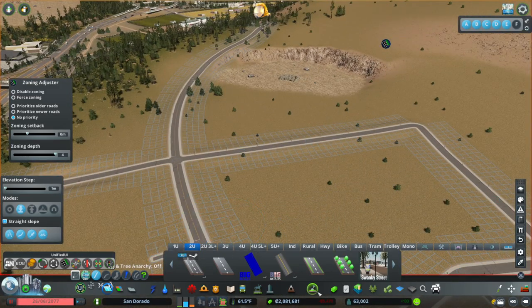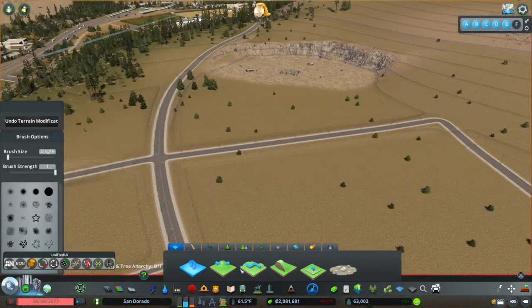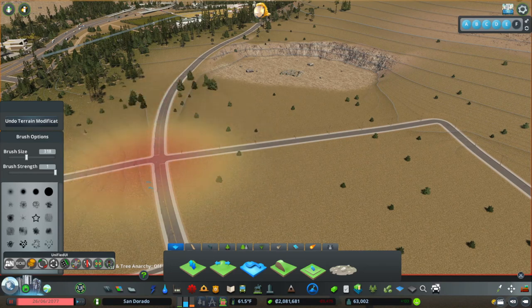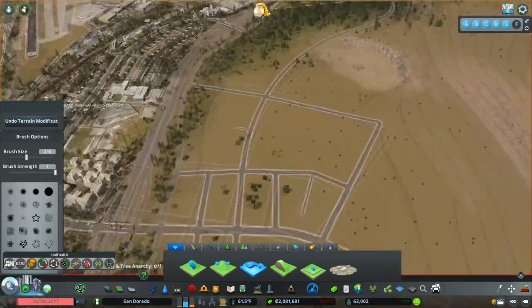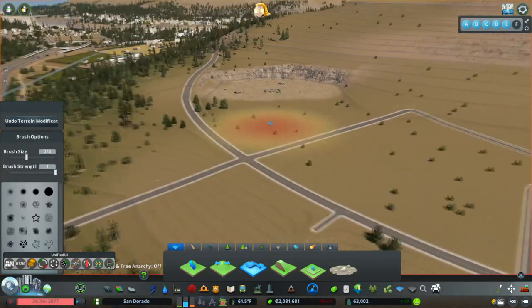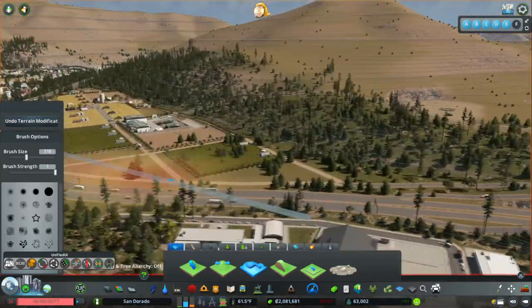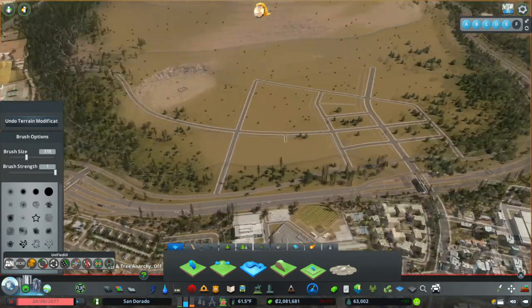Kind of like how I did the grids over here before I did any of the road planning. You see, it's quite hilly. I could do two separate developments there, and I could pretend that this was the planned-off section. I also want to do more farming, but there's not a lot of flat land to do it.